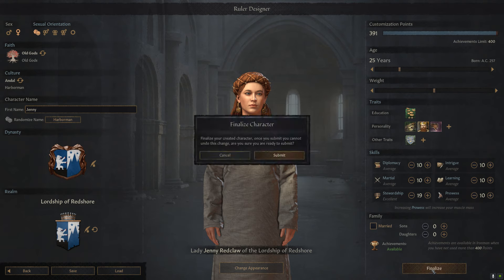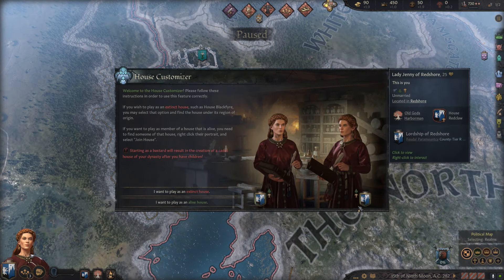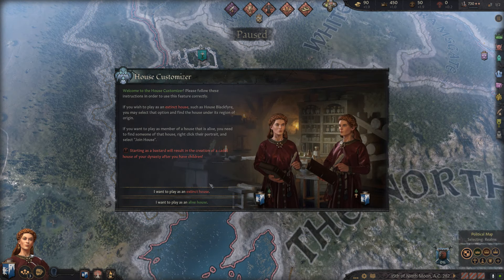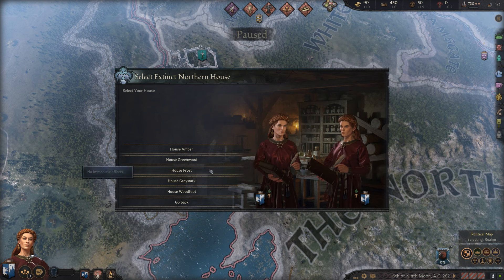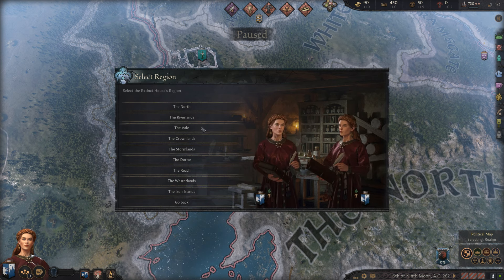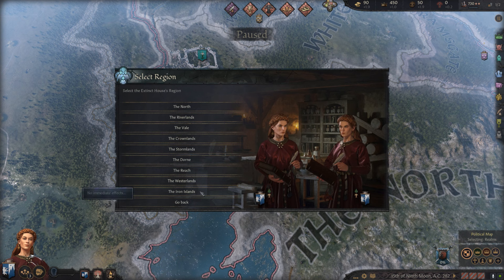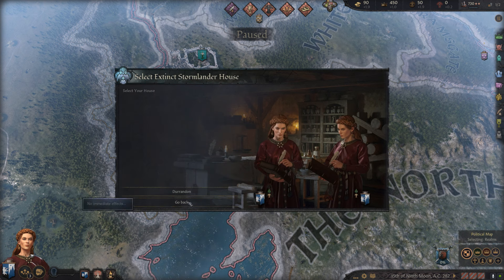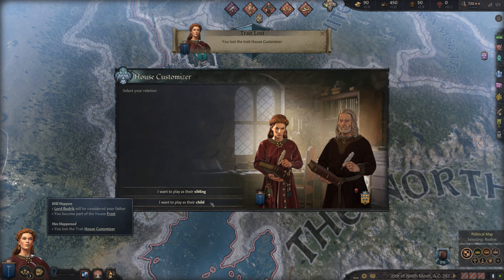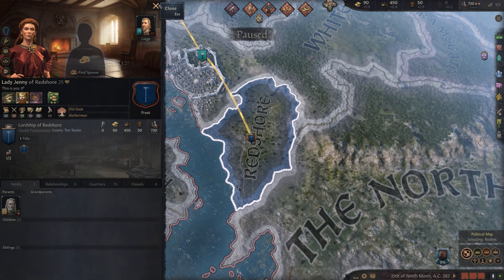I'm going to hit start here — hit submit — so here we go. We're going to play as Lady Jenny of Redshore of House Redclaw. With the House Customizer trait we get to play as any house we want. I want to play as an extinct house as an example, so we have all sorts of options: the North has House Amber, House Greenwood, House Frost, House Greystark, House Woodfoot. These are different ways you can play as houses that no longer exist — like Fisher, Harroway, Jessamine, Teague, Towers of Harrenhal — or you can play as House Gardener, which is a house you can actually restore. I'm going to hit House Frost, and I want to play as their child.